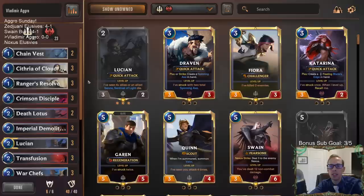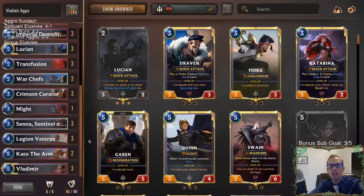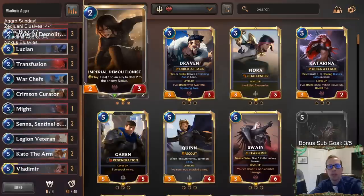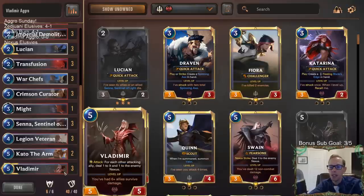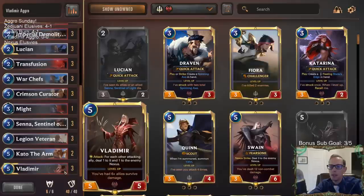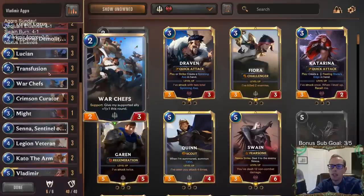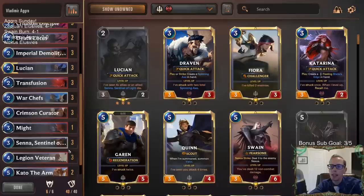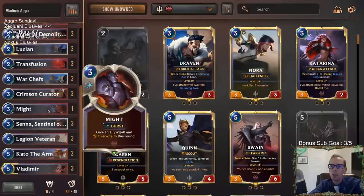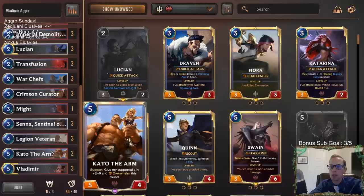Today we're off to a good start with a couple of 4-1s and some awesome games. If you didn't watch the Swain Burn, you should check that out, especially the last game. But we're playing these together — we have Lucian and Senna, how they can both have double attack, and we're going to be able to give them Overwhelm. We got one Might in here and a couple of Cat of the Arms to help give them Overwhelm.